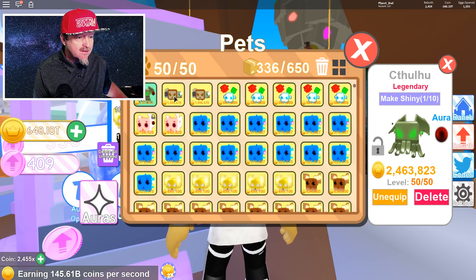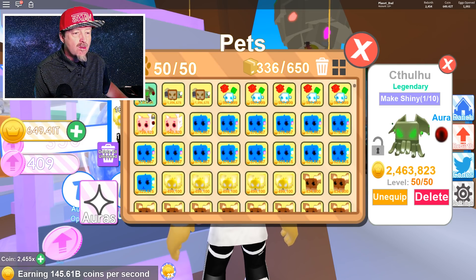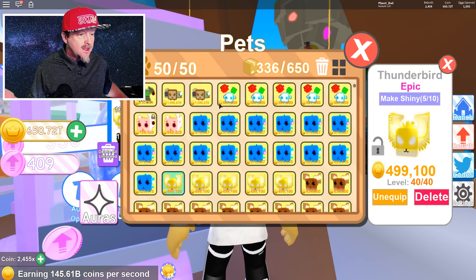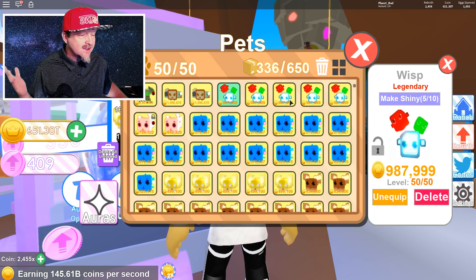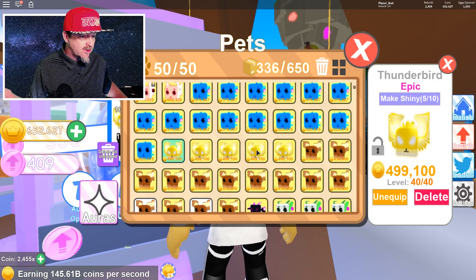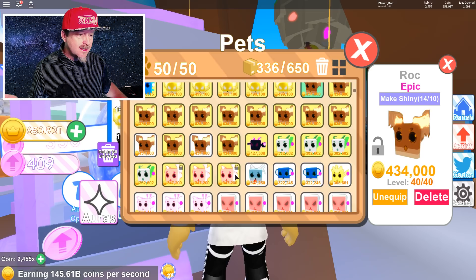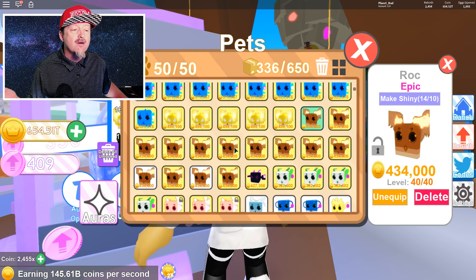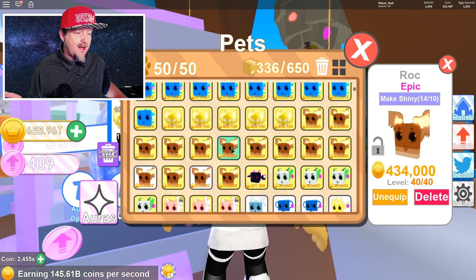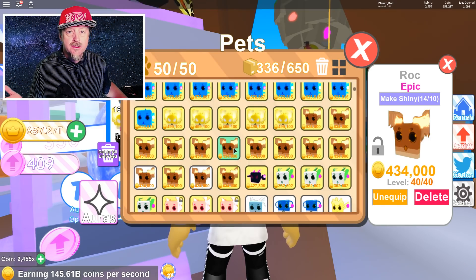It's so much more OP than any of my other pets. My next best pets have auras and are fully leveled up, and this new pet is just epic — more than double. The new pet egg is really good! I also got Thunderbirds, five legendary Wisps, and 14 of these Rock pets — each at 434,000 coin multiplier, no auras yet. As I keep opening this egg, I'll get more and start making shinies.